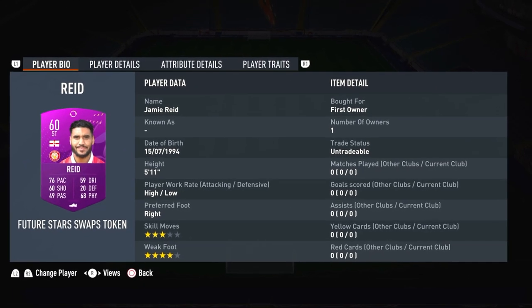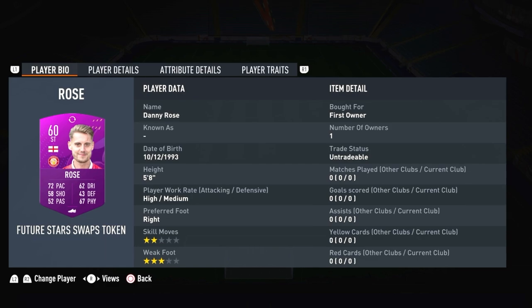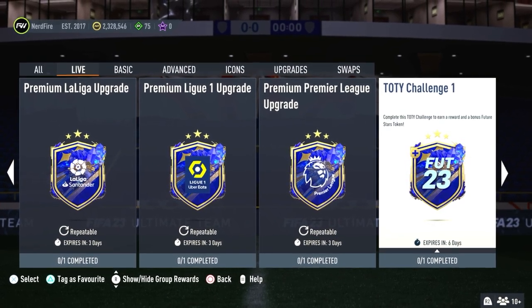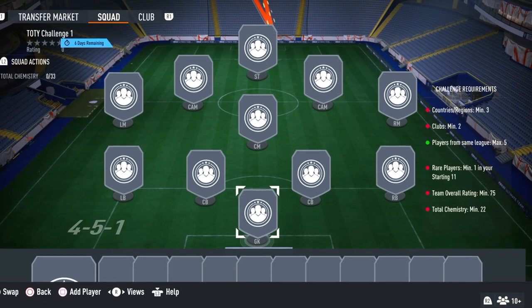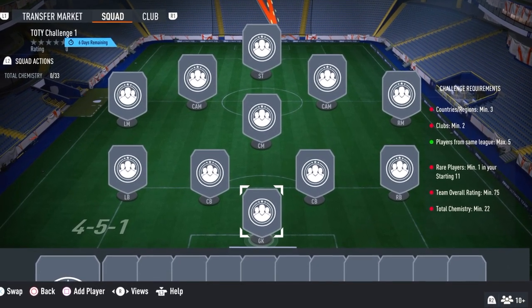That's enough of me talking — we've got 10 tiers to go through. In case you're wondering, there's currently three tokens you can actually get already. The first one was given to everyone for free just for logging on to Ultimate Team. The second one is through the New Year's Special Pack on the store for 500 FIFA points. And then the third one available right now is on the Team of the Year Challenge 1 SBC. The requirements for that SBC are: countries and regions minimum 3, clubs minimum 2, players from the same league max 5, rare players minimum 1, overall rating minimum 75, and overall chemistry minimum 22.